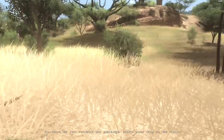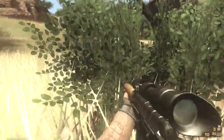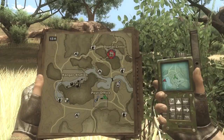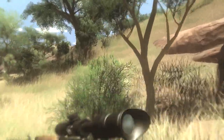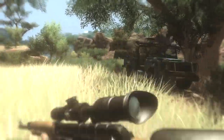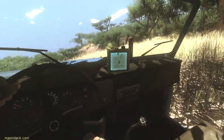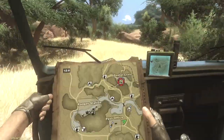As soon as you retrieve the package, make your way to the truck. They just create an enemy area, give you one simple objective - go pick up that thing. That's it. They fill the area with bad guys and you gotta figure out how to get in there and get that thing. It's just so much fun and it's so challenging. None of this jump through hoops crap - you know, do this while you stay in the moving circle of eavesdrop crap, swing over here on the Spider-Man cord. None of that. Just simple - shoot them up. Right?